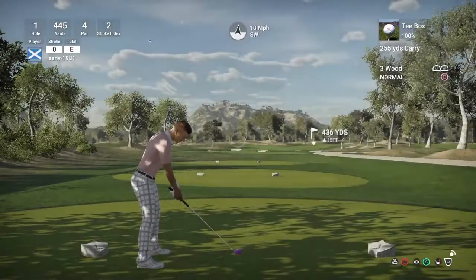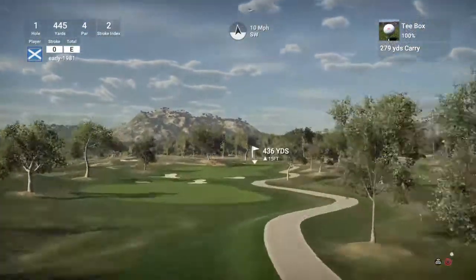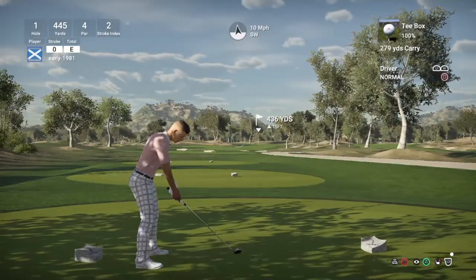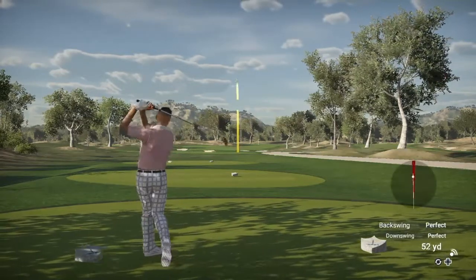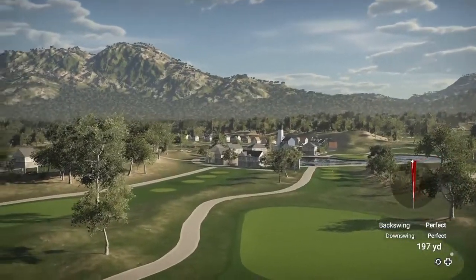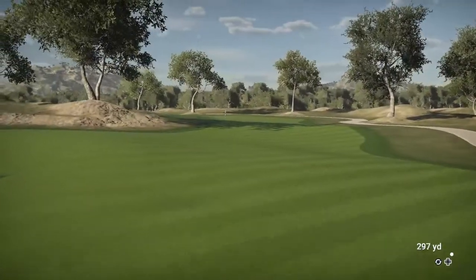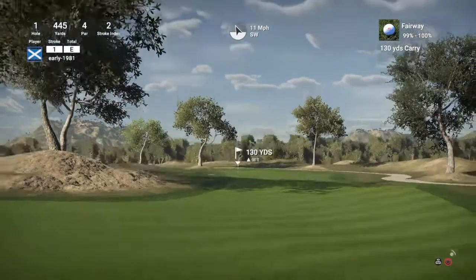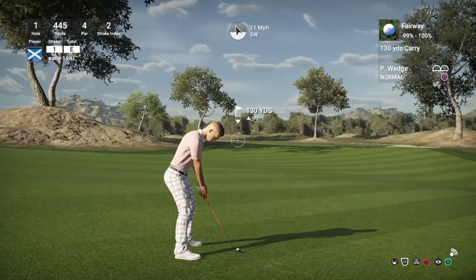Let's see what the fuss is about these Tour Clubs. The wind's 10 miles per hour behind us. Instantly, straight away — 279-yard carry. We hit a perfect perfect. My gameplay might be a bit more slow and deliberate compared to the player clubs, because you really have to concentrate while using these Tour Clubs. That's left us 130 yards, which is a pitching wedge in this.